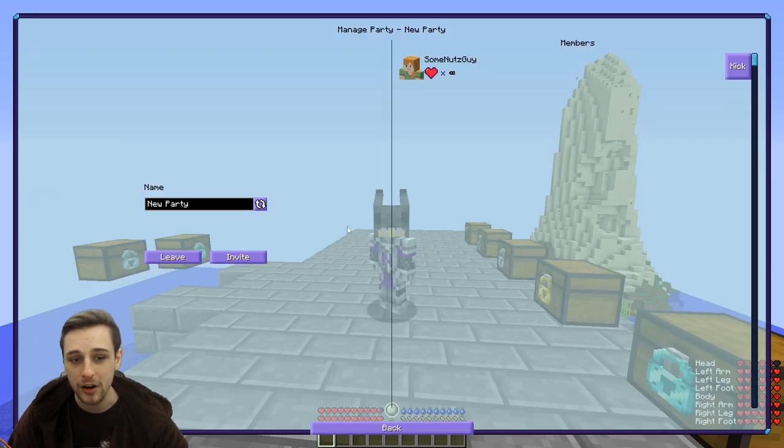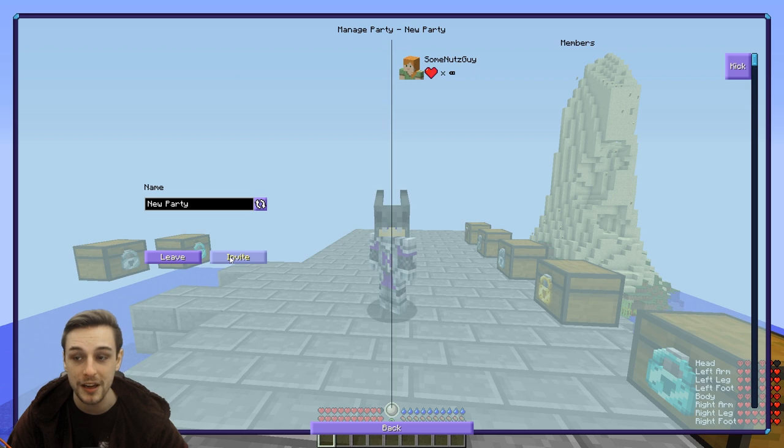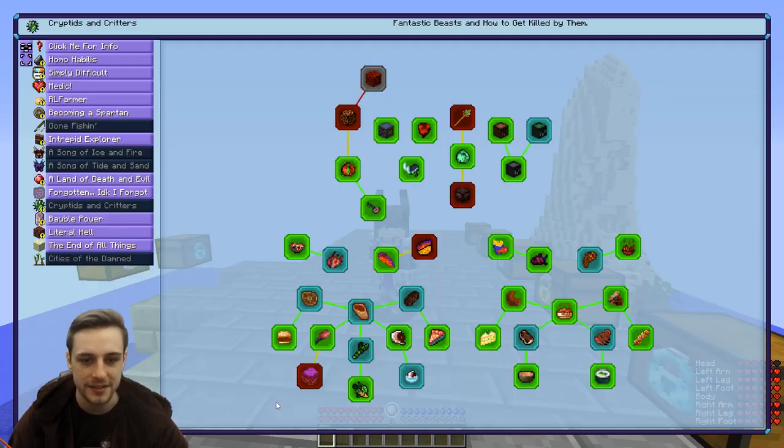You can make a party. This is quite an interesting feature. If you make a party, you can leave party. If you're not in a party, you can create a new party and invite people to it. Anyone that's in a party with you — if they complete a quest, you will also complete that quest. So it's pretty cool, allowing you to help each other complete quests and accrue hats faster.